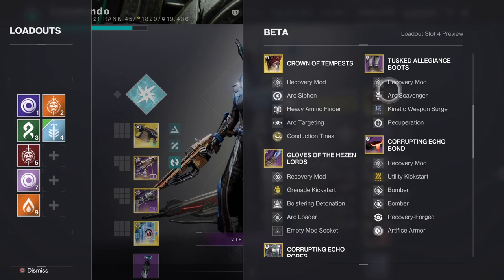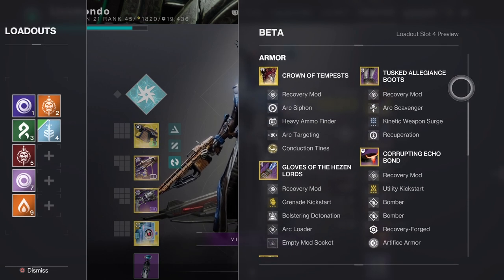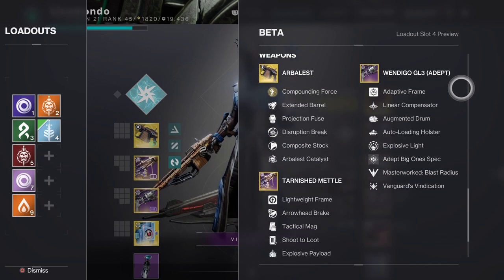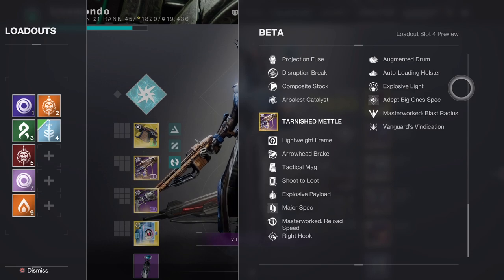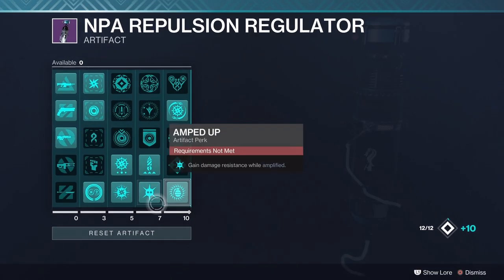Let's cover the weapons right off the bat. Obelisk for barrier, Tarnished Metal for overload, and we're using the Wendigo just for extra DPS. The exotic I'm using is Crown of Tempest, and I'm using Stormcaller Chaos Reach. All the fragments and aspects are here — you can browse over them to your heart's desire.